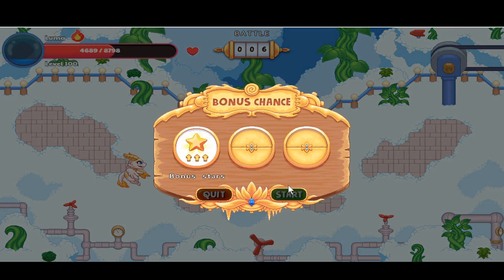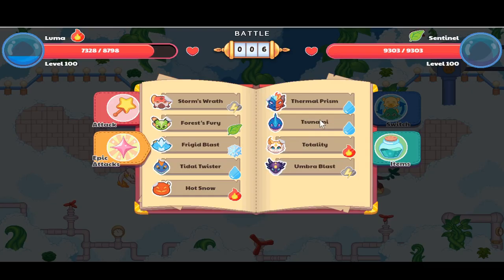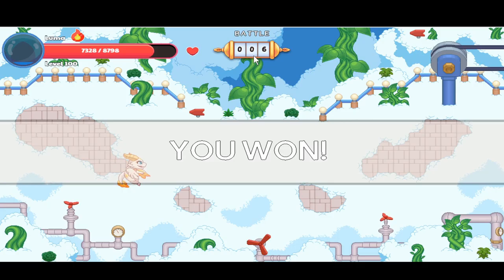The Fish Barrel is out — phew, I thought it would kill us since we hardly gained any health. Battle six — just about four more to go. We got bonus stars, more gold, and a heal. We're against another Sentinel. I keep forgetting you can only use the epic attack once — let's finish battle six.